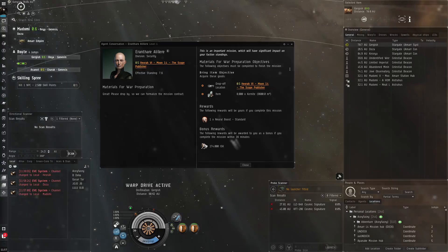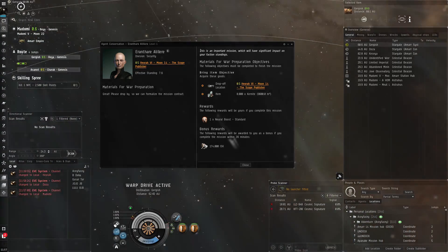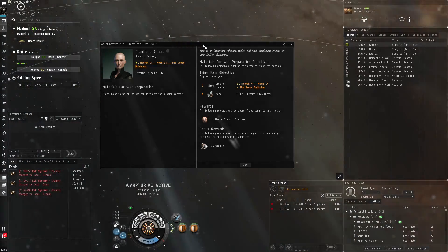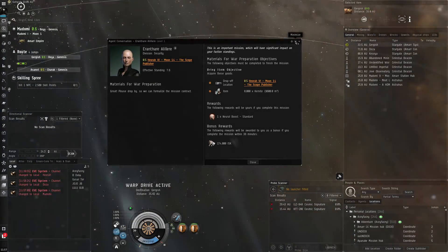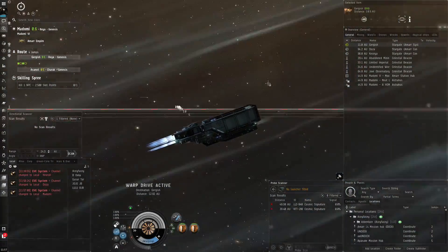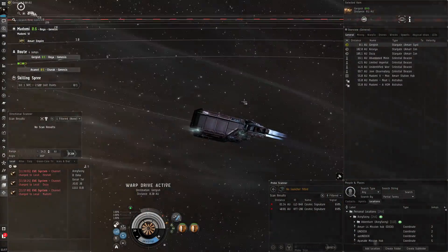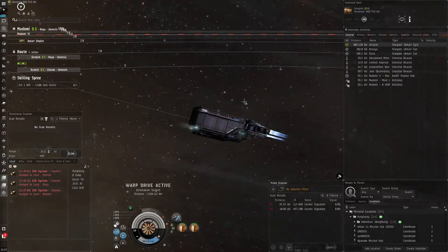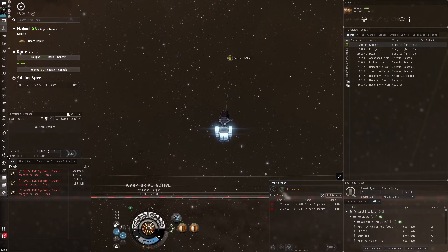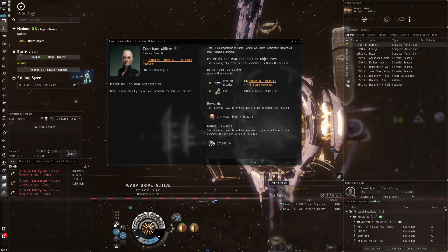Hello everybody, my name is Sface. Today I'm doing a storyline mission agent. This is one of those special agents which you get after doing 16 standard missions. The good thing about these is that when you get these missions, you actually get a very good boost to your faction standing, so the faction you're doing these for will really like you.